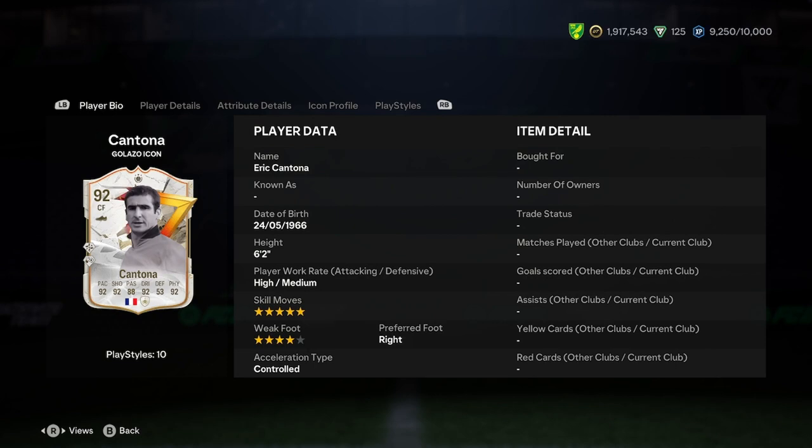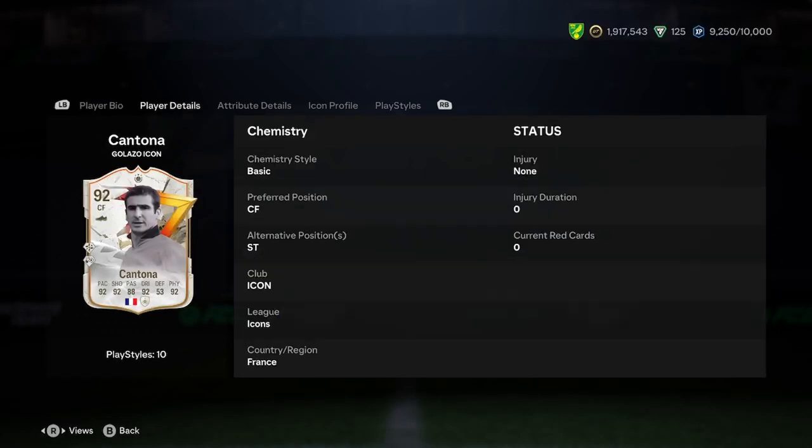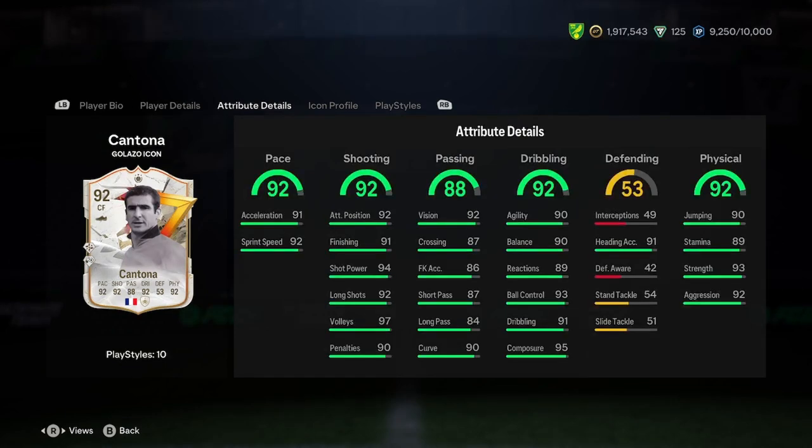He's 6'2", high/medium work rates, 5-star skills, 4-star weak foot — I'm not sure I like that, considering he's 14 squads. Right foot and controlled acceleration, so that's a good start. You can play him as a striker, and that's obviously where most people will be playing him.